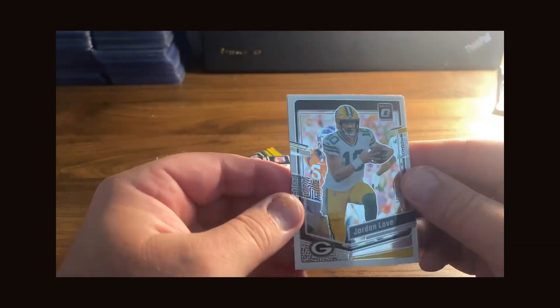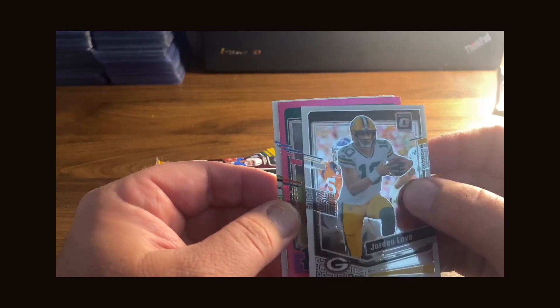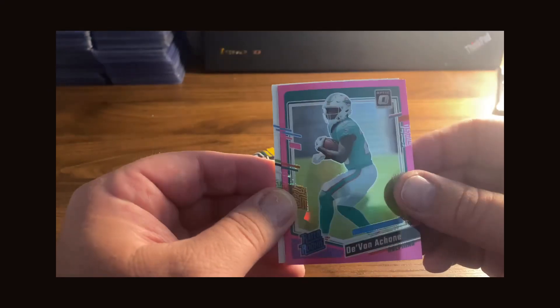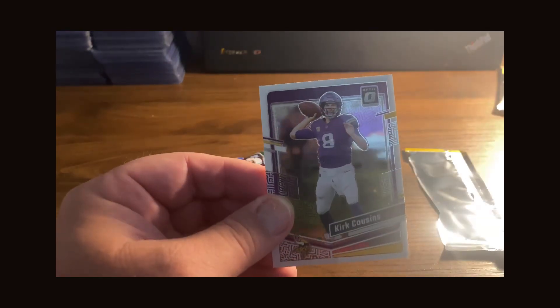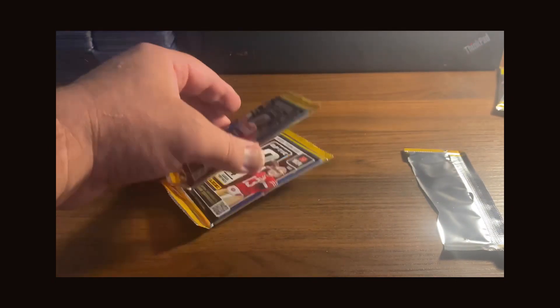Pack number four — starting out with Jordan Love. We got our second pink in here, and it is a rated rookie: DeVonta Shane, there's a nice pink one, good card. And another rated rookie — Zach Charbonnet. Not too bad so far.